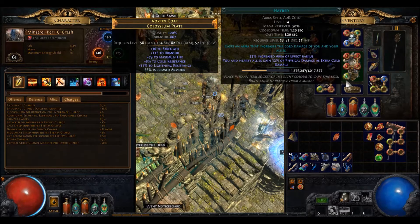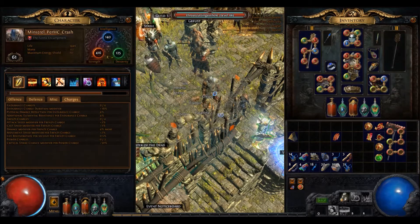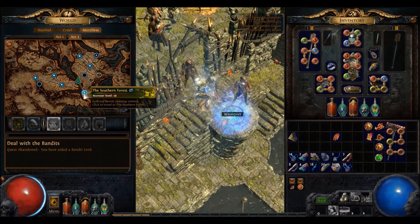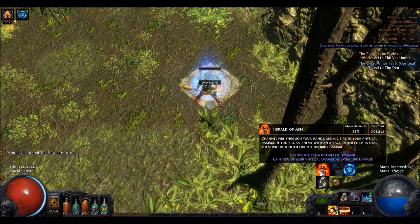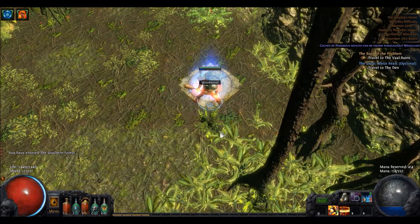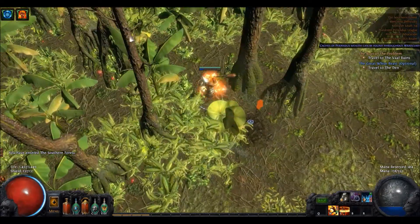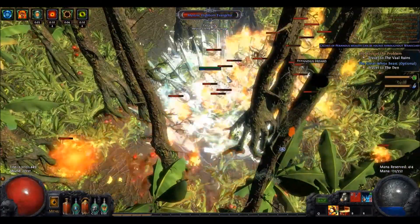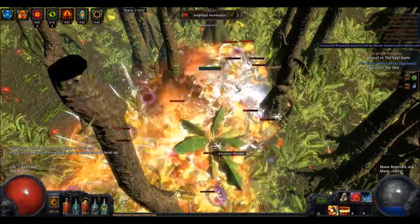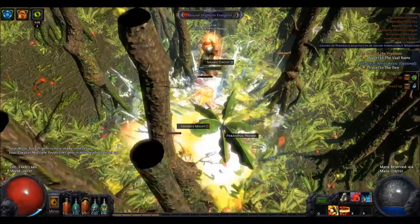My boots are the nerfed version of Blood Dance — a source for Frenzy Charges. Those boots do not have life and resistances, so I will be dropping them before mapping so I can overcap my resistances with a rare pair of boots. Overcapping resistances means getting more resistances than 75, your maximum. The benefits are huge: if you get cursed by a monster, your resistances will always stay at the max, and this will also keep your resistances at maximum in an Elemental Weakness map. For endgame mapping this is a must-have. I have even had a character with double overcap because I was chaining Elemental Weakness maps so much — it was totally worth it.